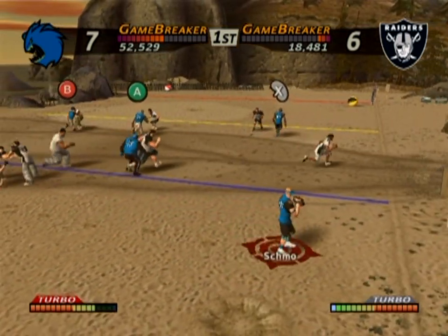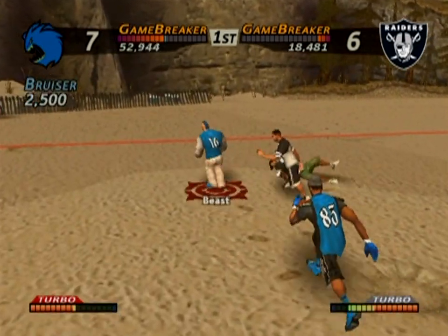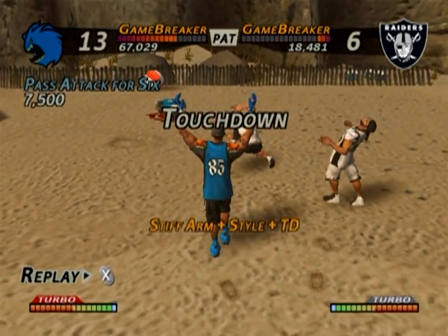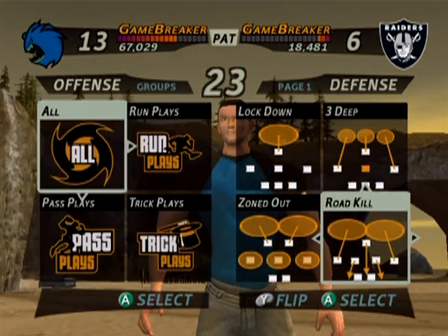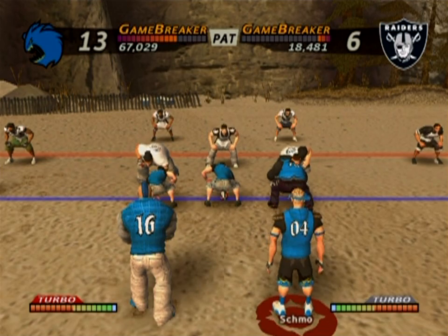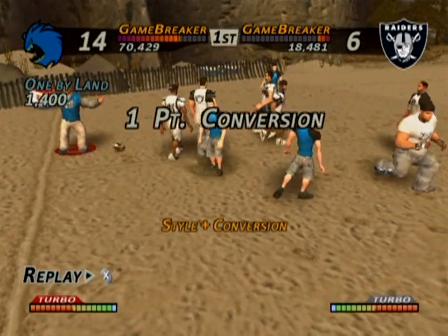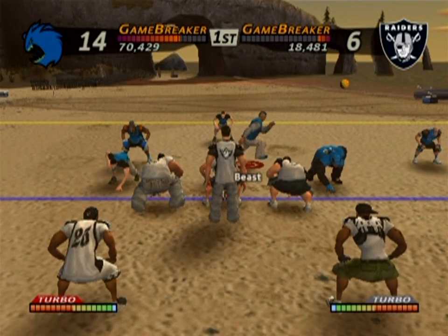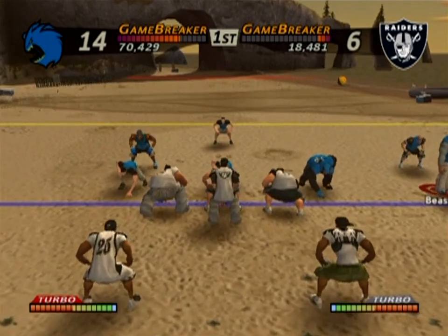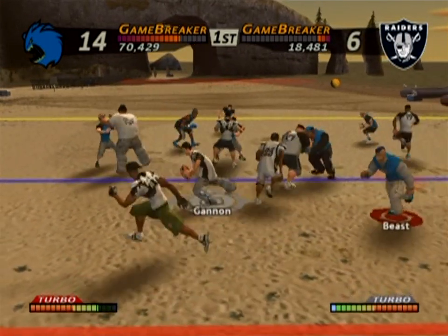Now we just win the game normally, and it should be ours. The thing to notice about this field is that it's got a bit of an interesting terrain. Obviously being on sand, it makes them more sluggish and makes it easier for them to slip. So it's something to keep in mind. I didn't really bring attention to it last time, so I figured I'd do that now. Woodson is really freaking good, so I don't want to rush to his side all that much anymore.